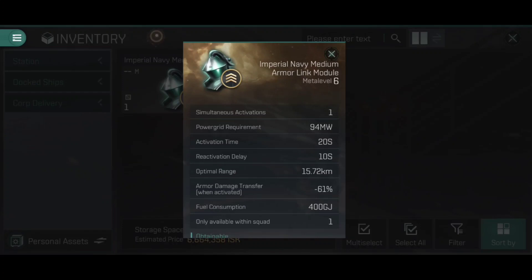You need to be very careful about when you turn these on or off. If you turn it off and suddenly your fleet starts taking damage, you may have to wait a few seconds before you can start operating it again. We then have an optimal range of 15.72 kilometers. This Armor Link module is effective up to 15.72 kilometers. If you are at 15.73 kilometers, it will have no effect on you whatsoever. If you are in range, you are in range — it is as simple as that.